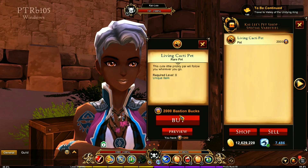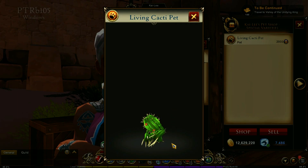The specialty pet is the living cacti pet. Now this is 2,000 bastion bucks, so if you guys have not been farming your bastion bucks, you might want to get on that. And there we go — that is the living cacti. Looks like he's crouched down but ready to go.